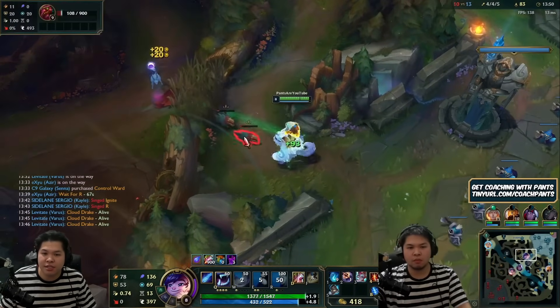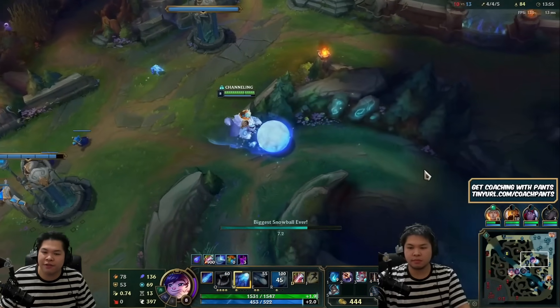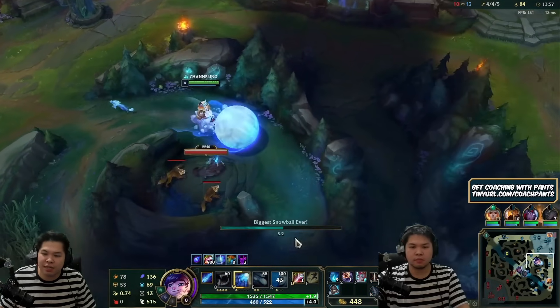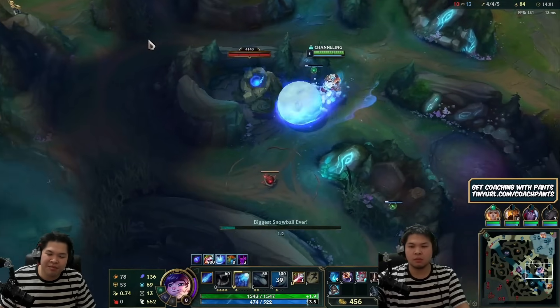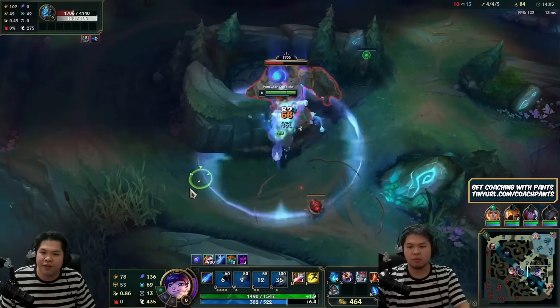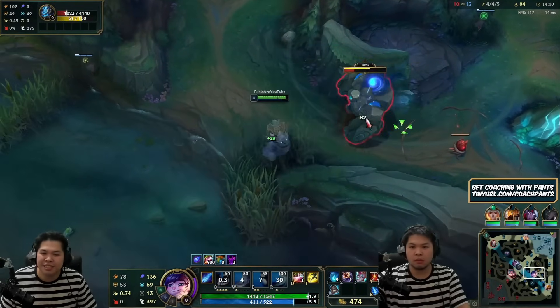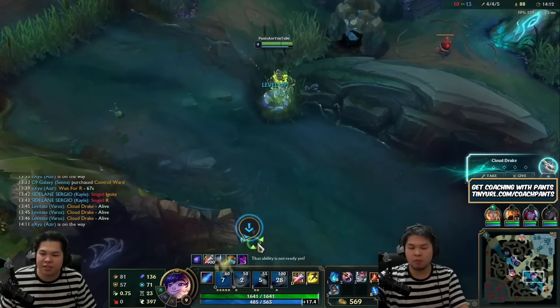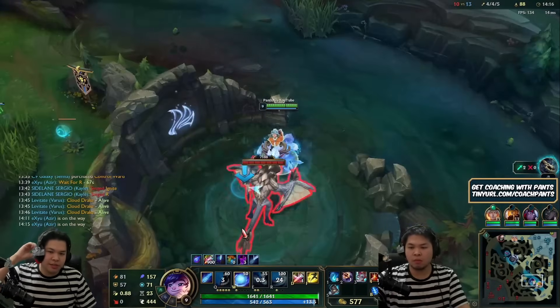You can be an assassin on AP Nunu, but you will be going tank later — you should hit whoever's in front and peel for your team. Technically though, Nunu can be an assassin into late game, but your ult does so much damage that you're a huge threat if they let you get it off. Because Sona used her ult before I got mine off, she kind of GG'd herself.